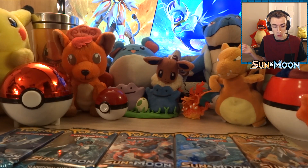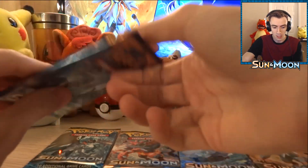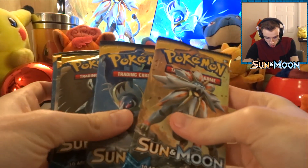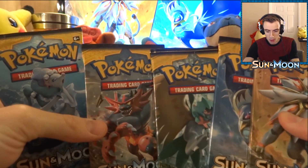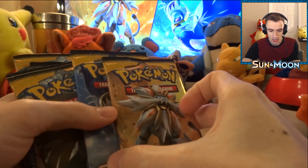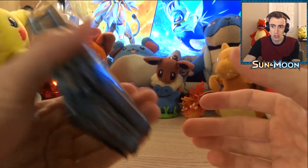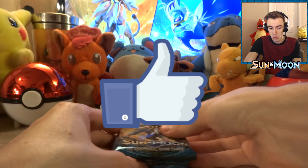Let's get started. These packs first of all just look amazing. We bought five this time — we got Solgaleo, Lunala, Decidueye, Incineroar, and Primarina. So we got all three starters and both legendaries. They all look super amazing, with the Sun on top and the moon on the bottom. I'm super excited to do this.